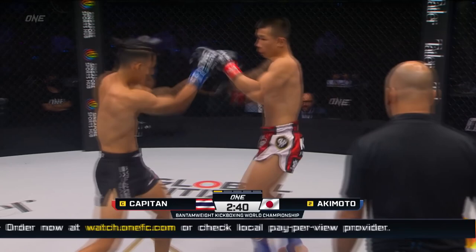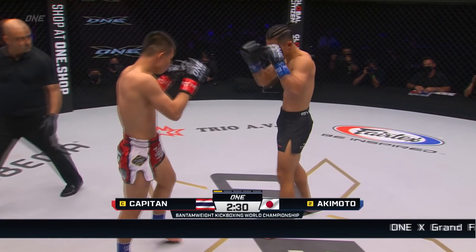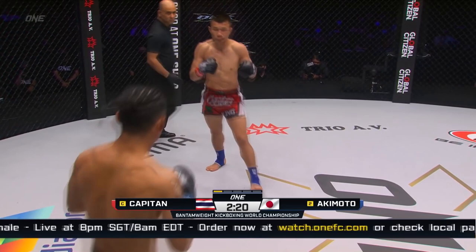Heart lift round, house kick from Capitan. Maighetti front kick from Akimoto. Akimoto's inching forward trying to close that distance to throw that big right leg. Capitan standing his ground, answering right back. Capitan goes body, outside leg kick from Akimoto. Drive to left hook — a nice boxing combination there from the champion.